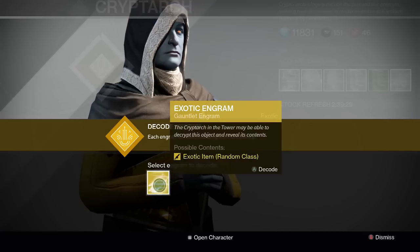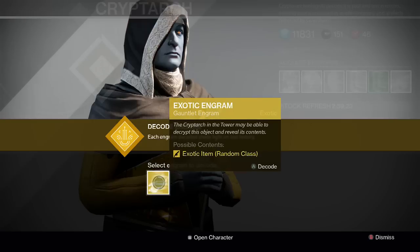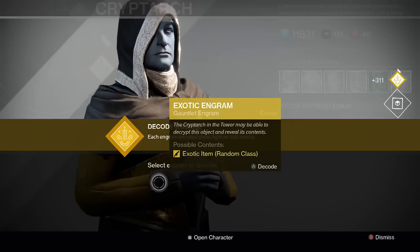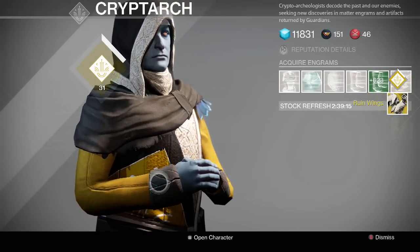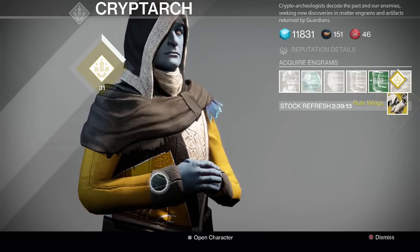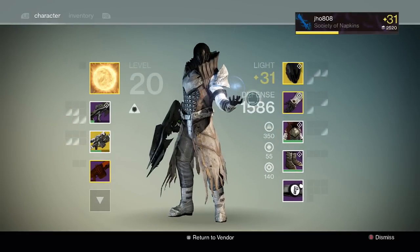Here are the 2 exotics. First one - hopefully I get something good, I already have Ruin Wings. Maybe the ones that Xur is selling. First one is No Backup Plans - I didn't really want that. And then the Ruin Wings. So I got 2 titan armors. I'm not complaining - Ruin Wings is really good, but I already have it.